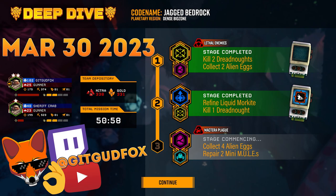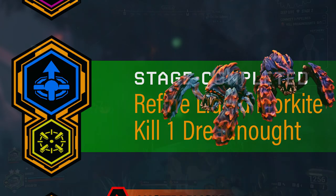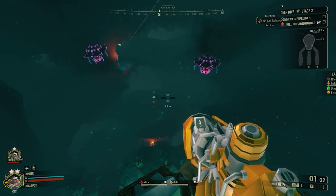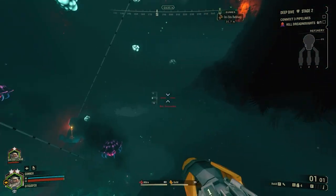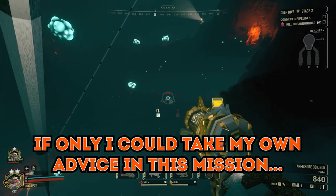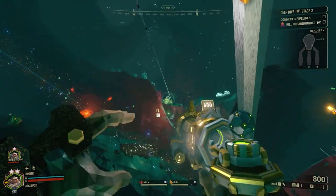Mission 2 brings the difficulty up to Hazard 3.5. Objectives are to refine Liquid Morkite and kill a Dreadnought — it will be the Twins. The main catch to this level is that it's very vertical and the terrain is really ugly. It's really annoying to place down the pipes to connect to the pumps, and the best way to counter this is to just bring a Driller. The Driller can cut right through the dirt and straighten the line to the pumps, making it so much easier — and of course the Driller is also very good against the bosses.